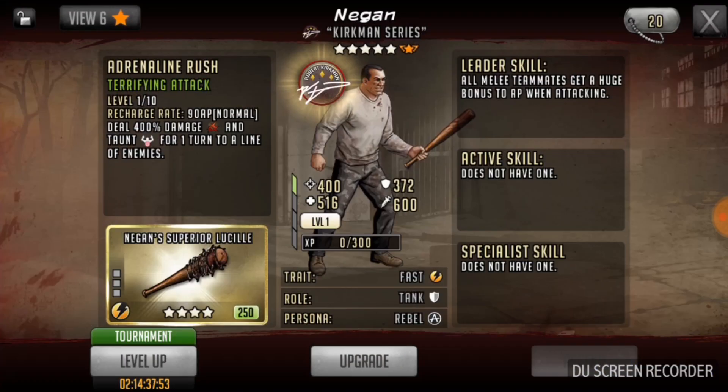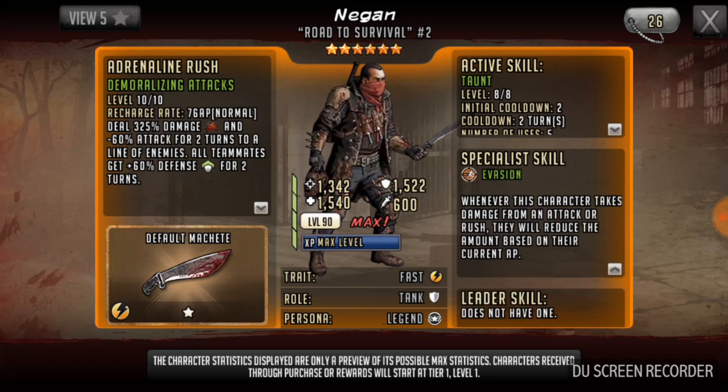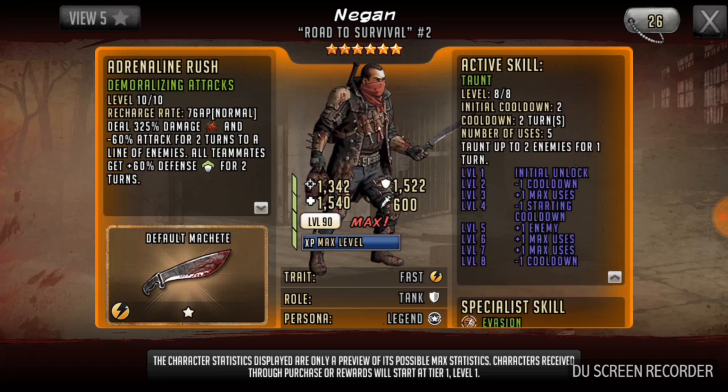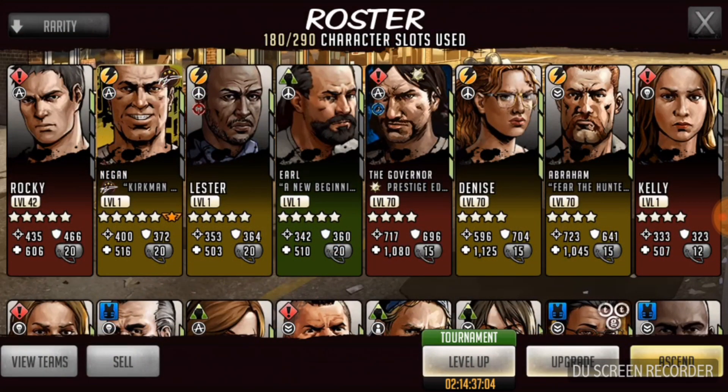He will most likely be my next character. He's got evasion - he's pretty cool actually. He does 325% damage, minus 6% attack for two turns to a line of enemies, and everybody will get 60% defense for a couple of turns. He does do taunt and he does evasion. Whenever this character takes damage from an attack or rush, they will reduce the amount based on their current AP. So if I don't use his adrenaline rush and just kind of let it stick, that could be pretty useful.